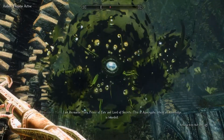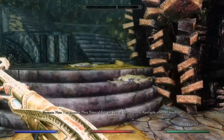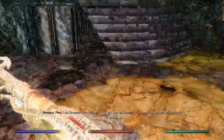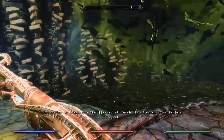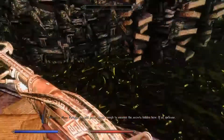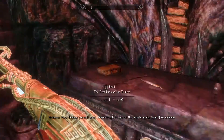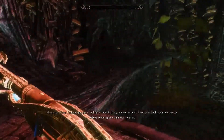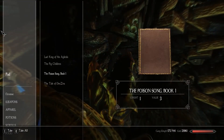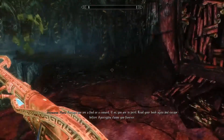Hello, Hermaeus. I am Hermaeus Mora, lord of fate and lord of secrets. This is Apocrypha, where all knowledge is hoarded. You have anything else to say? No. Perhaps you will look clever enough to uncover the secrets hidden here. If so, welcome. Perhaps you are a fool or a coward. If so, you are in peril — need your book again? And escape before Apocrypha claims you forever.